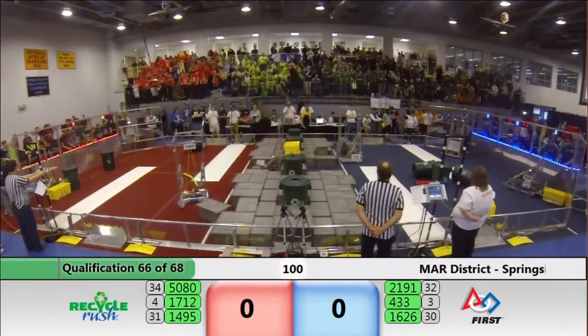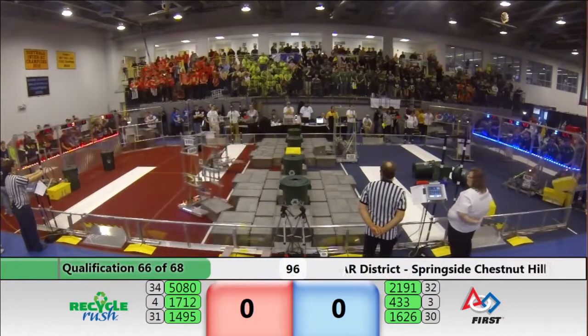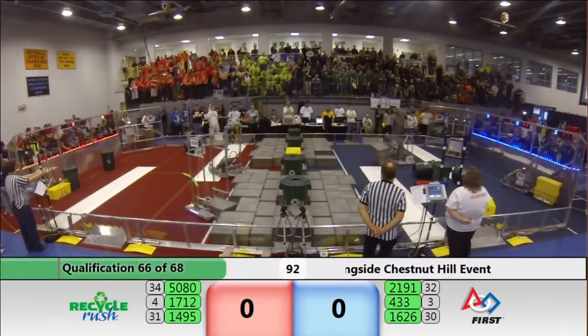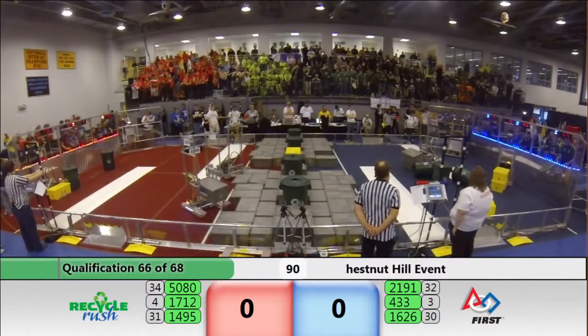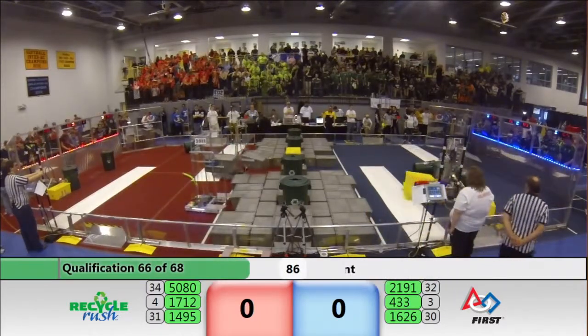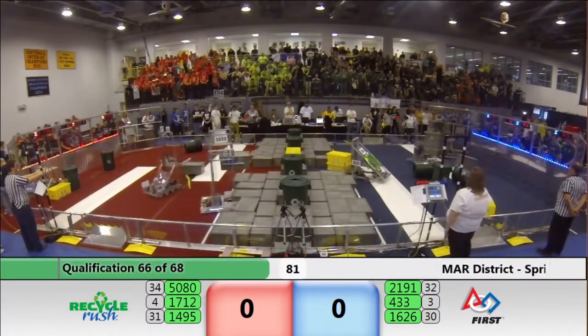Dogma has two of the Yellow Totes for co-op, trying to make their way down the field — they've got two making their way through that sea of totes. 14.95 for Red seems to be out of the match; we'll have to see if they have some problems. Get them started back up. 4.33 grabbing two totes from the landfill, they're screaming back, getting in position to drop those two totes down for four. Here they go — four points down, it's good.